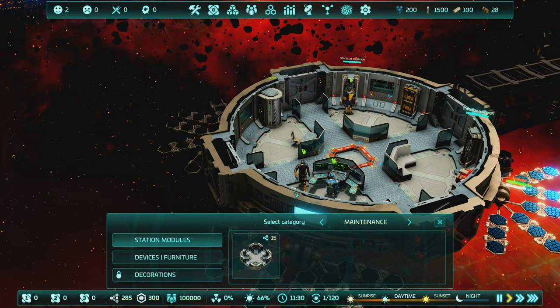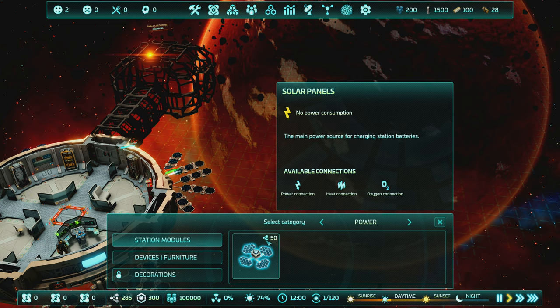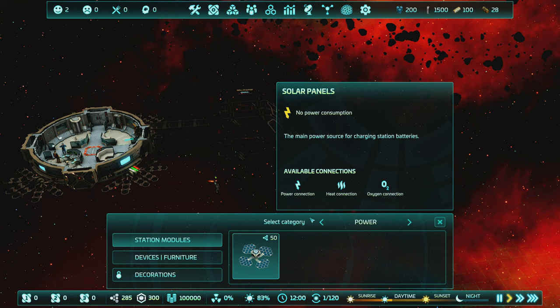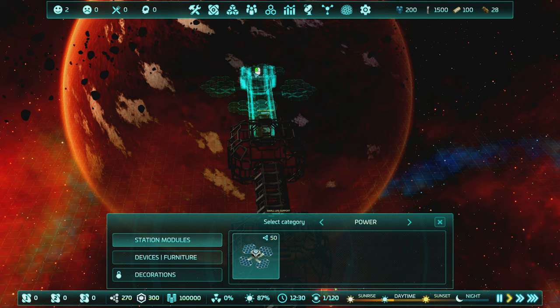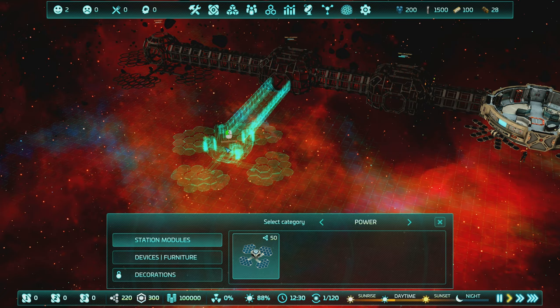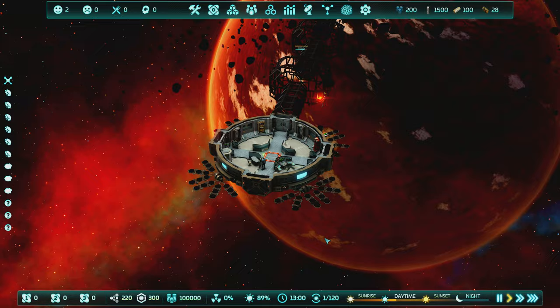This is our life support module. As soon as I queue this up, a technician will get a spacesuit and go out and start building. We'll also need power - there are power modules like solar panels that take a certain amount of module construction units. I'm going to do two life support modules back to back, and then create a solar panel out this way. We can also expand to add more solar coverage later.